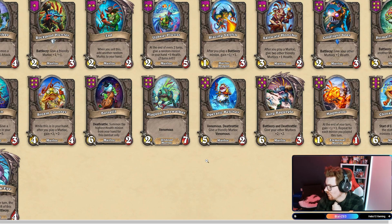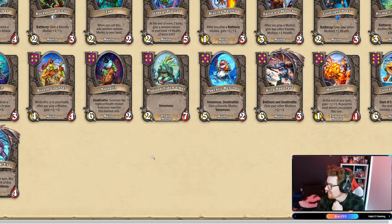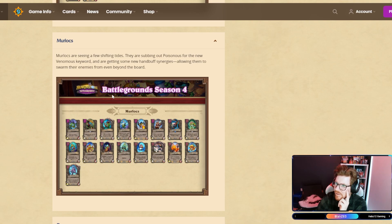Start of combat: gain the stats of all the minions in your hand. Jeez! The Coral Murlgar will work well with Ragnarok — that's the one where you get two start-of-combat triggers and end-of-turn effects.